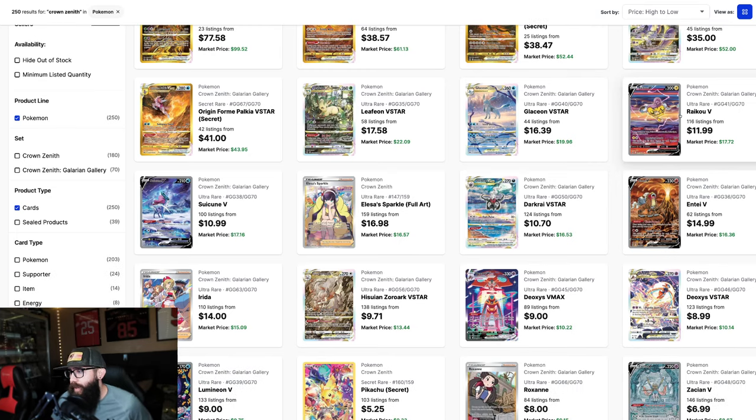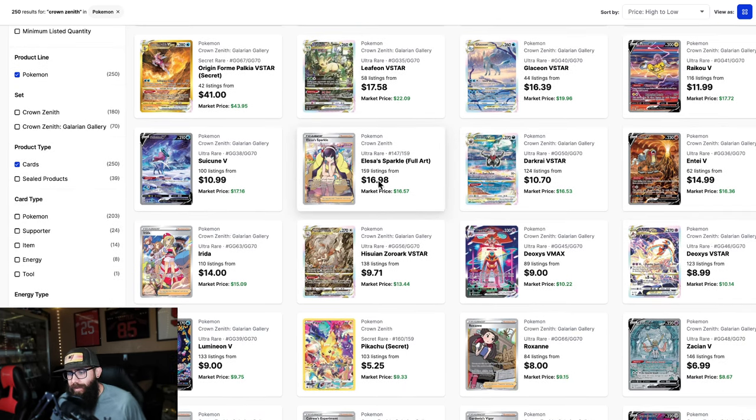Then you have the Legendary Dogs — you got Raikou at $17, Suicune at $17, and Entei at $16. I like the Entei the most, but honestly all three I really like. I'm not the biggest fan of the Trainers, but there's a Trainer here. You got the Darkrai — cool-looking Darkrai — 16 bucks.